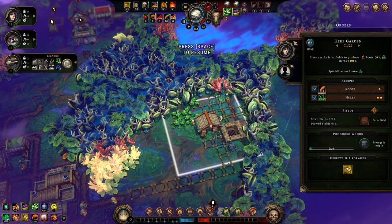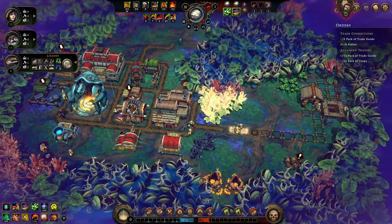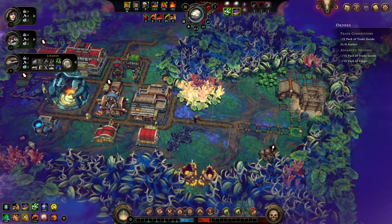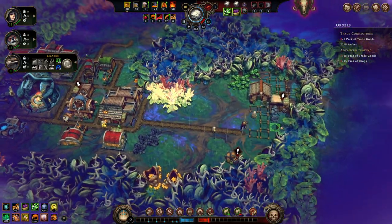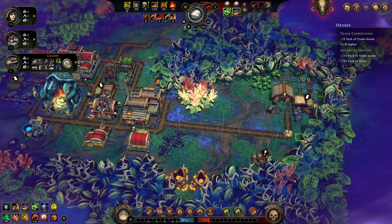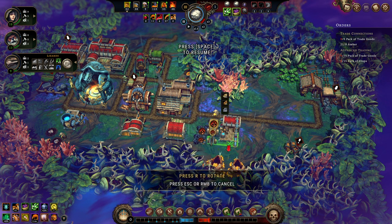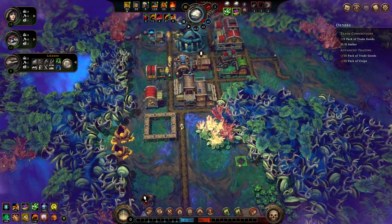The Herb Garden here needs to start creating herbs. We've got some decent Amber as well — next time a trader turns up, we can actually start buying some perks from them, or possibly blueprints even. There's all that coal freed up for us.